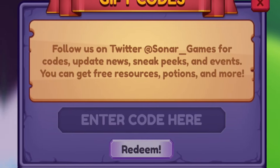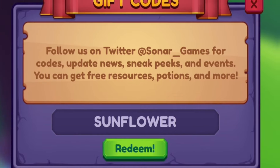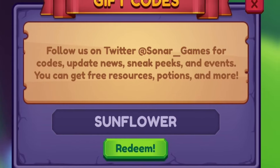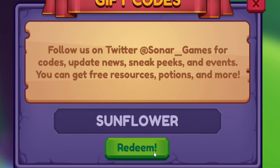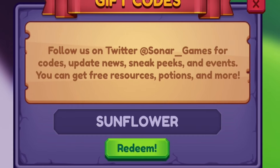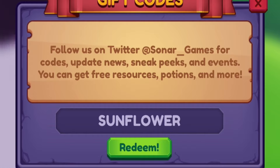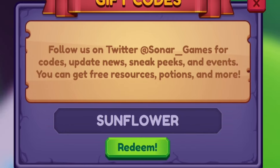The first code today is going to be SUNFLOWER — S-U-N-F-L-O-W-E-R. Go ahead and redeem that code right now for some nice rewards. Click on redeem — boom, there we go. That's the code SUNFLOWER done. Now, before I go on to more codes, make sure you guys do subscribe to the channel with the notification bell on, because whenever this game updates, I'll be releasing new working codes.